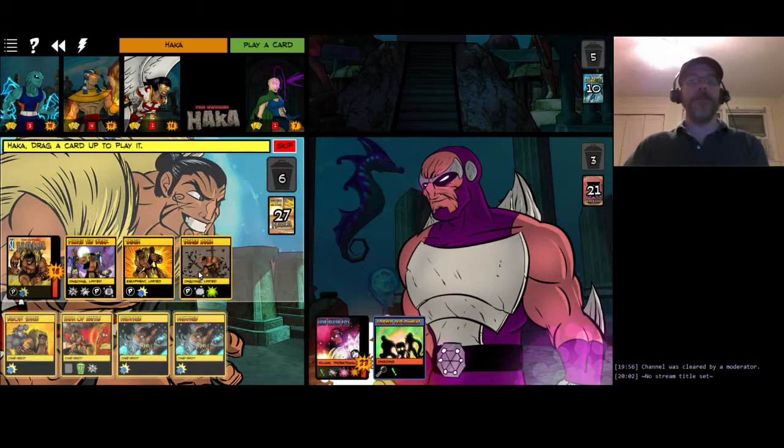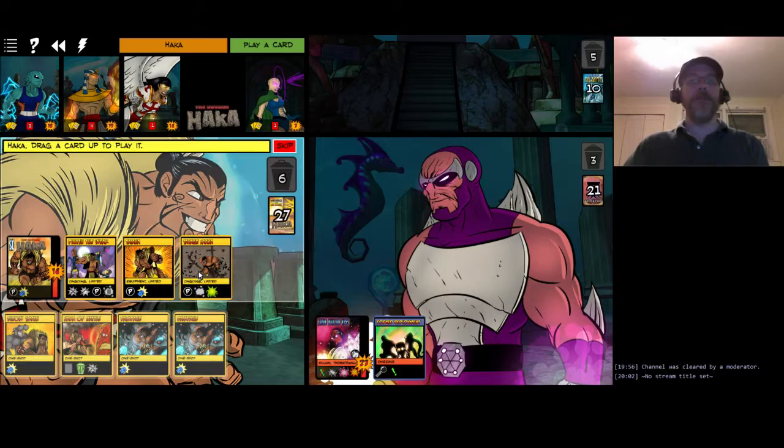Haka uses Elbow Smash - a one-shot that does some damage - then uses his big stick Taiaha for another hit. That's his turn.